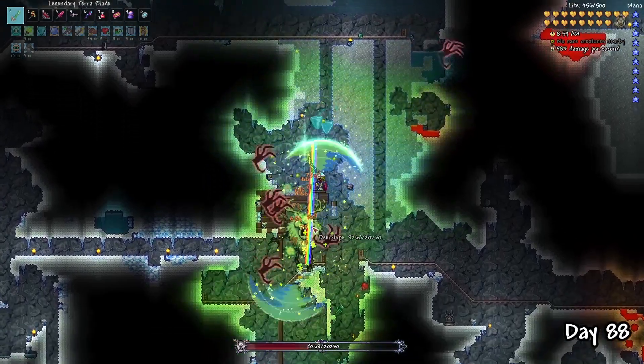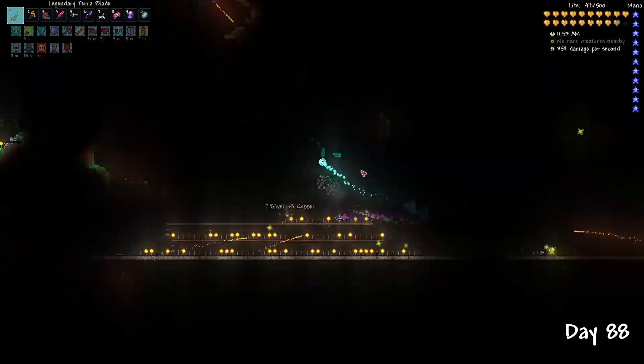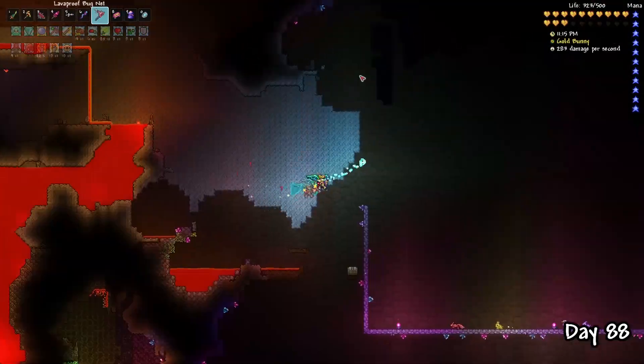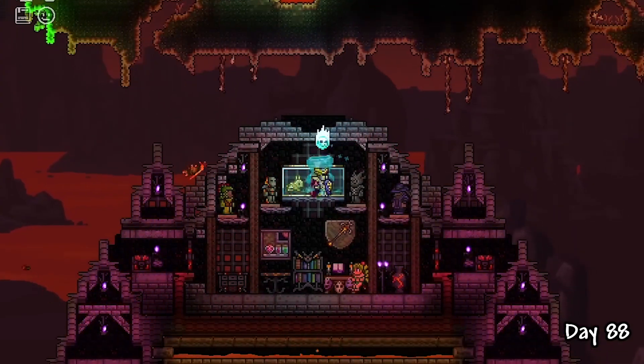I spent day 88 checking off a couple more bosses I missed, such as Deerclops, Torch God, and the Eater of Worlds. I also found a Gold Bunny — I placed him on the top of my base and I think that looks pretty nice.